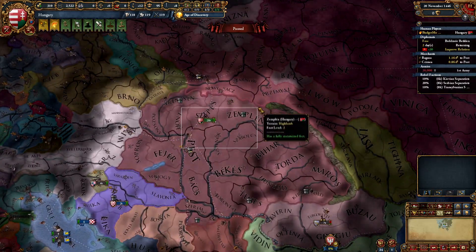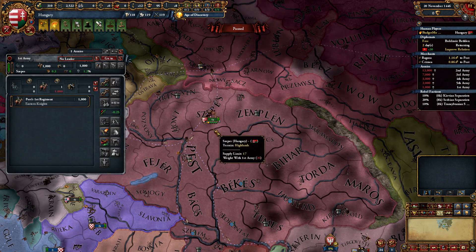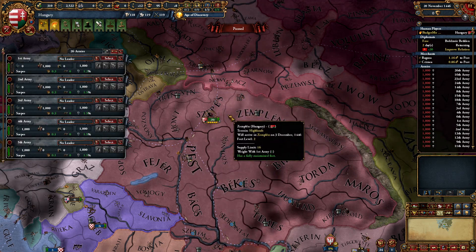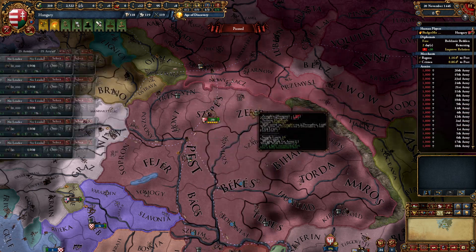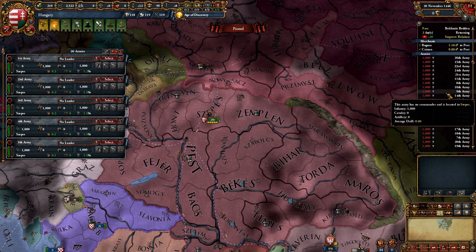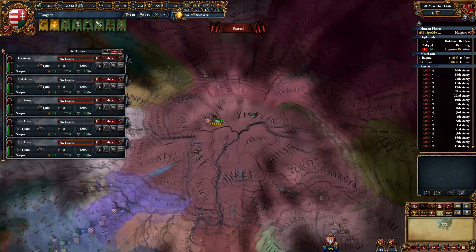What you're going to want to do is select your units and press S — but you're actually just going to hold S down and then keep reselecting. That's how quickly you can split your stack into one regiment. It all consists of one regiment. Just hold S and keep selecting.